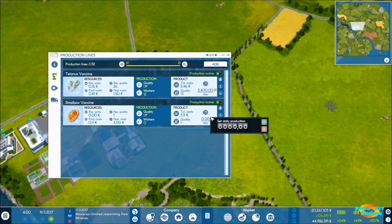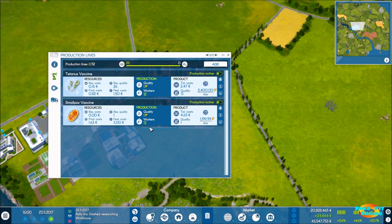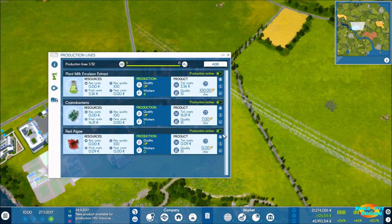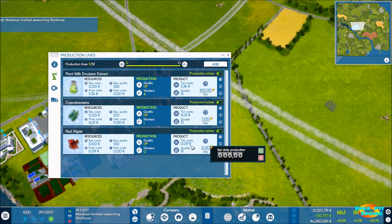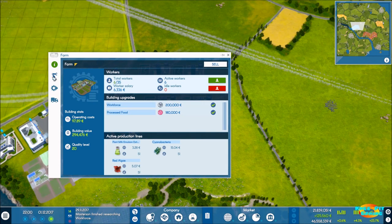Let's create that line and max it out - right at 1,200. Let's go ahead and hire those workers. I know we just got rid of those workers a few minutes ago, but I wanted to show that to you because you need to keep an eye on idle workers. So at the farm we're going to make red algae. We're leaving it at the lowest quality, which gives us the lowest cost, and we need 21. That takes a grand total of one worker, and we still have 29 workers left to expand.